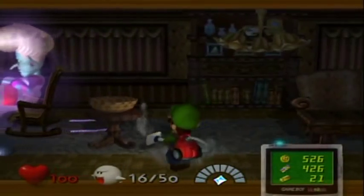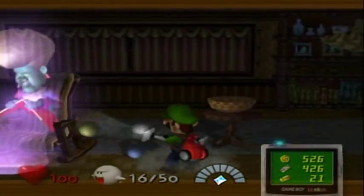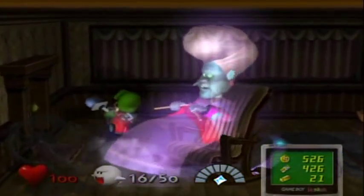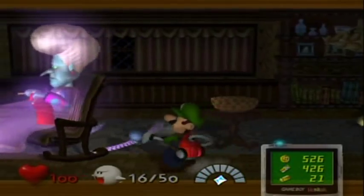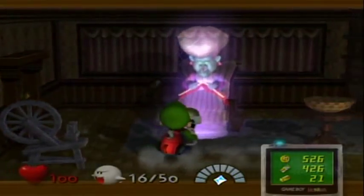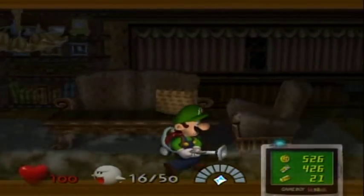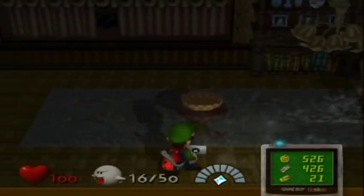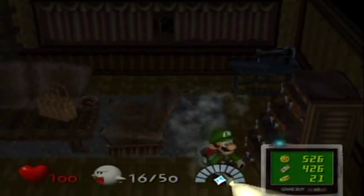Knock on this table and the yarn balls will start — granny's coming for you! She's got eye lasers too. This is one of the silliest portrait ghosts ever in my opinion. If you don't grab these yarn balls they will hit you. I want granny to shoot her eye lasers — the eye lasers are hilarious. Maybe I have to hit her first. I think I have to hit her three times. Granny's packing heat!